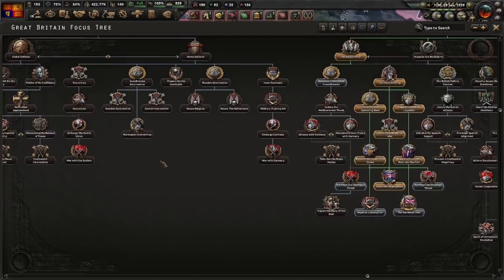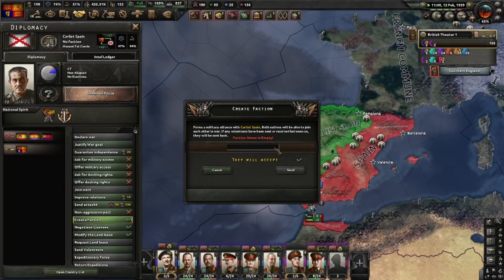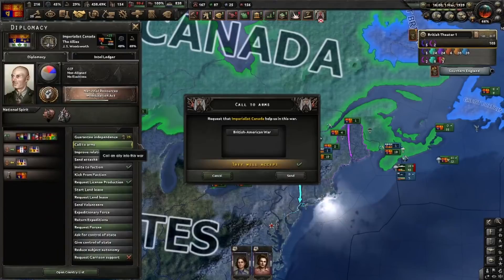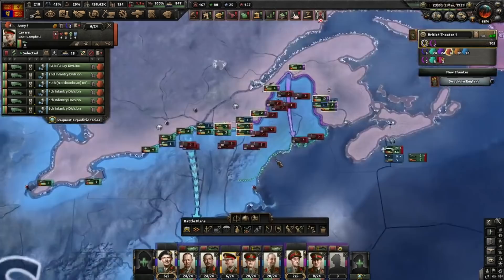'Unite the Anglosphere' is done. We'll go for 'Reassess Continental Commitments'. In other news, I'm going to create a faction with the Carlists — I'll just call ourselves the Allies. Let's go — declare war on the United States. Call in the Canadians.